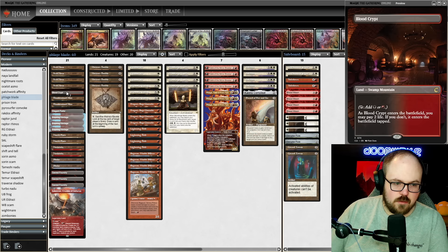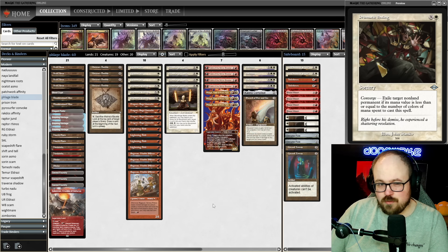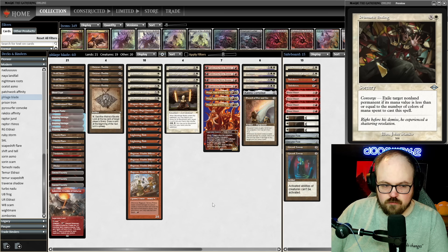There is a Blood Crypt in here specifically to enable the third color on Prismatic Ending. We don't actually have any black cards, but you want the third color because Ending for three is a lot better than Ending for two — especially with Nadu in the format. That's the main reason I wanted to be able to do X equals three.